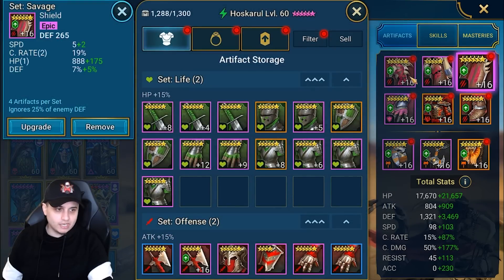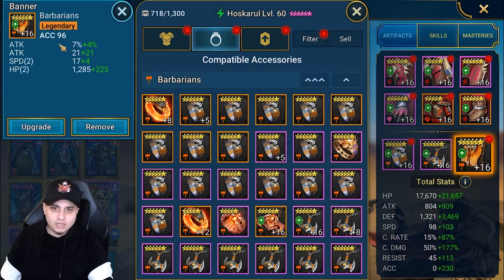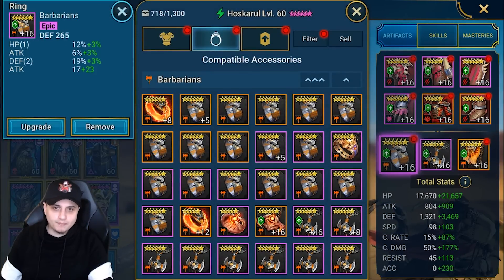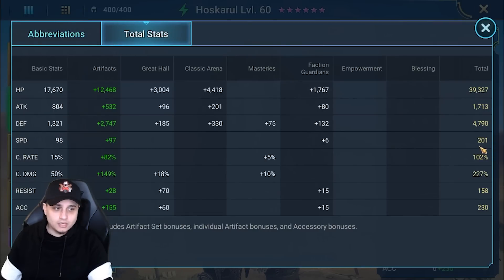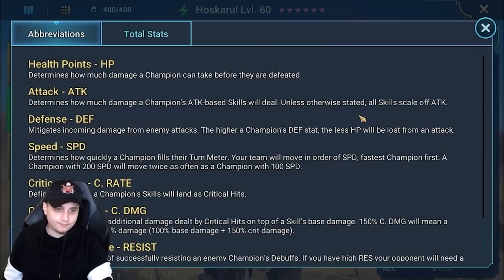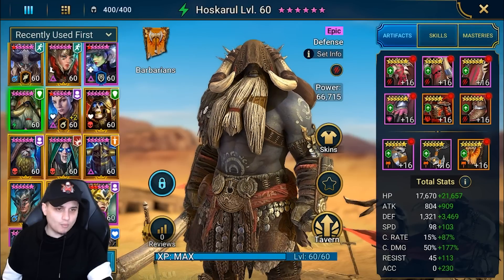For the build stats: we've gone for speed, crit damage, crit rate in substats, crit damage on the gauntlets, defense percent on the boots and chest plate because he is a defensive-based champion, accuracy on the banner, crit damage on the amulet, and defense on the ring. I tried not to put my best gear on, so I've sat at 200 speed, 4.7k defense, 100% crit rate, 227% crit damage, and just enough accuracy to place debuffs where I want to use him.